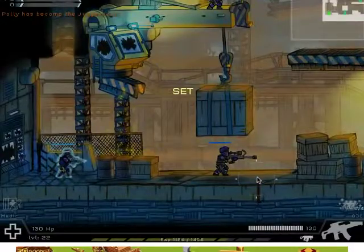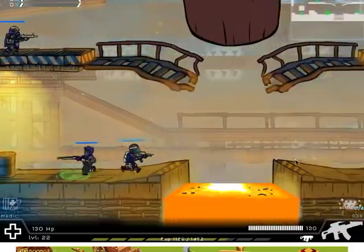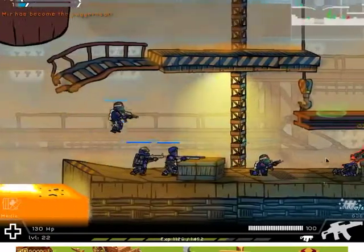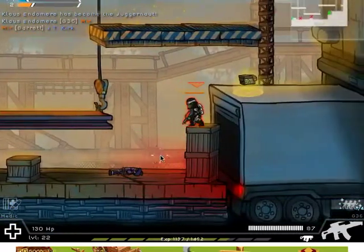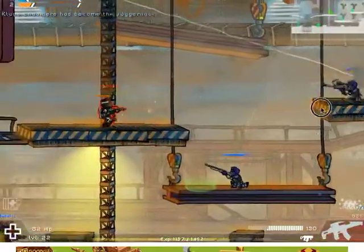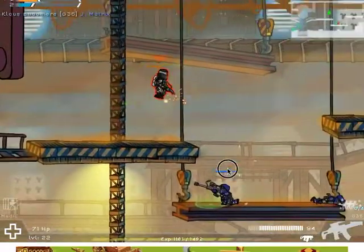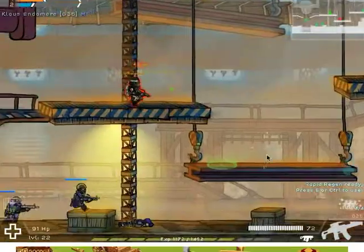So everyone here is blue and they're just standing around. There's one guy who's orange — as you can see he killed someone so he's orange. I've accidentally set it on easy so this round won't be too hard. All you need to do is get a certain number of kills.